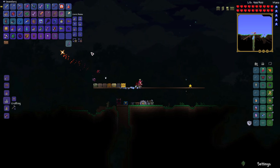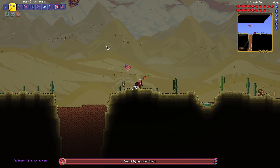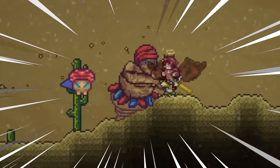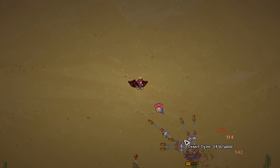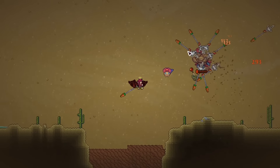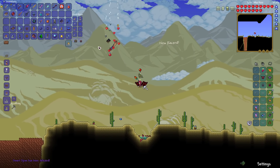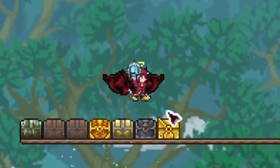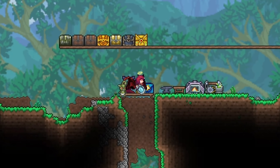Upon coming back to spawn I went over to the desert and used a desert lamp to summon in the Desert Djinn. This boss summoned in a sandstorm and threw punches, but using the Bane of the Bunny, a thrower weapon, I took him out quite quickly. The next boss I wanted to fight was the Sub-Zero Serpent, which required farming out certain materials in the ice biome.